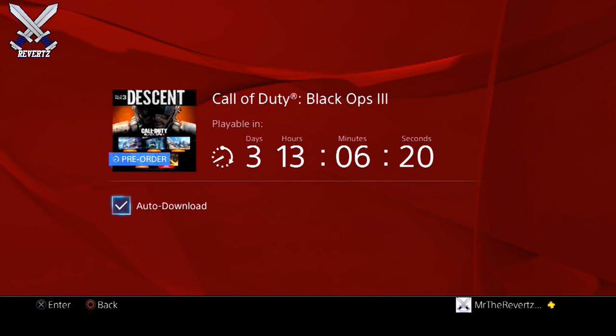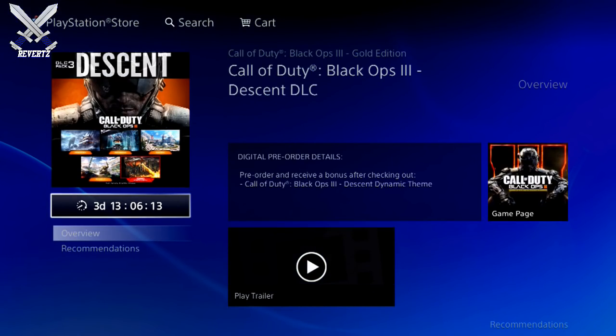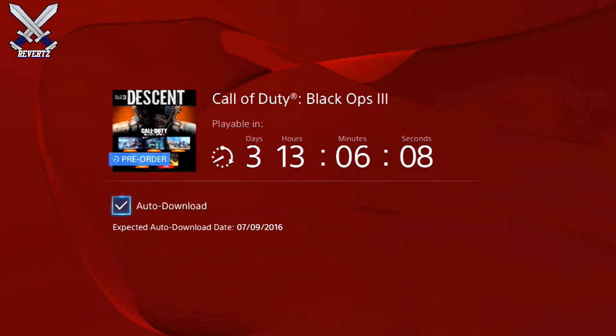You want to click on that and it's going to bring you to a screen that has a larger countdown timer. You should also see a box that says auto-download. You want to click on that and your console will automatically download the DLC 3 Descent on July the 9th, which is this Saturday.